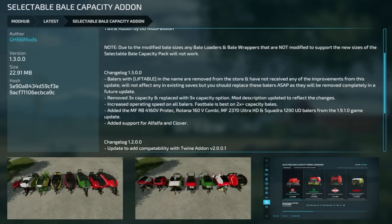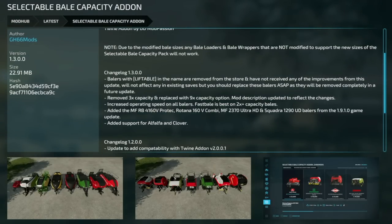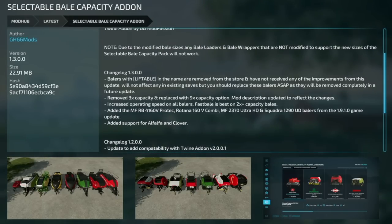Your last mod today is an update to the Selectable Bale Capacity add-on for PC and Mac players, version 1.3. Bailers with 'liftable' in the name are removed from the store and have not received improvements from this update — won't affect existing saves, but you should replace these bailers ASAP as they will be completely removed in a future update. They've removed the 3x capacity and replaced it with a 9x capacity option. They've also increased the operating speed on all bailers — fast bale is two times the standard. Added support for: Massey Ferguson RB 4160V Protec, Rotina 160V Combi, Massey Ferguson 2370 Ultra HD, and Squadra 1290 UD bailers from the 1.9.1 game update. Also added support for alfalfa and clover.